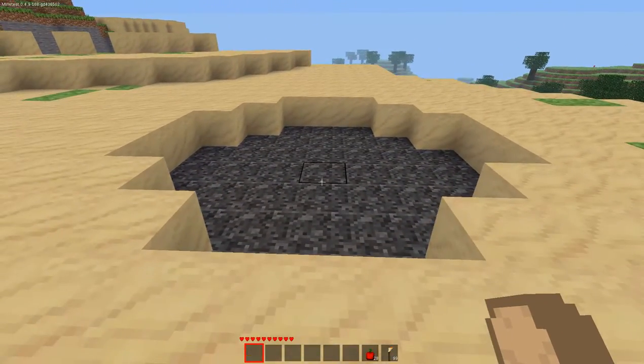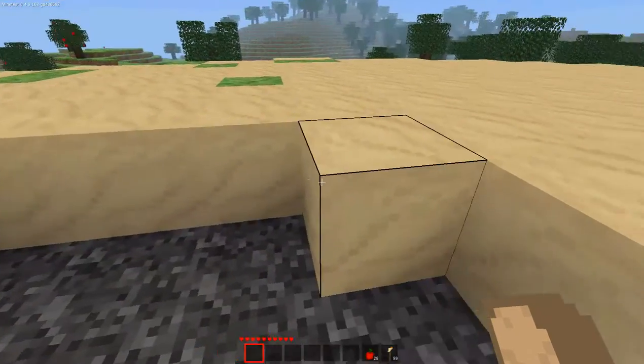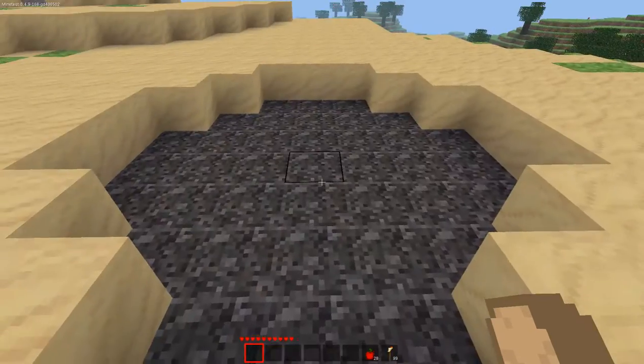This is good for sand traps. However, you should note that it doesn't work well with liquids — if you place a liquid over it when the blocks are disappeared, the liquid won't flow through it because it still sees a node there. But sand will fall through it.